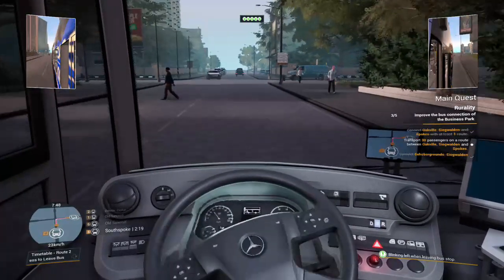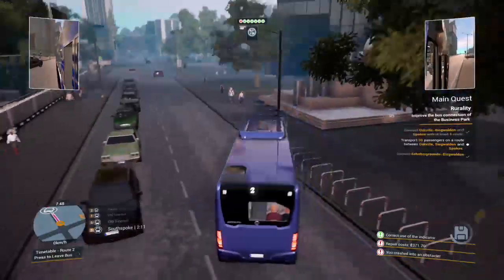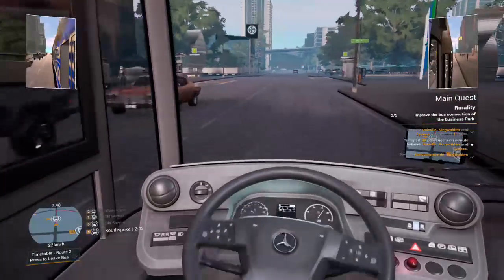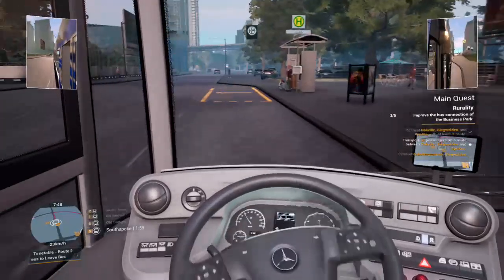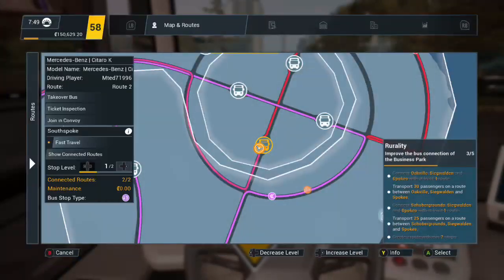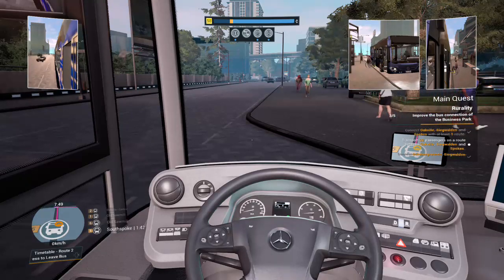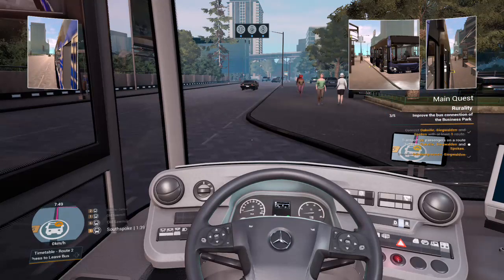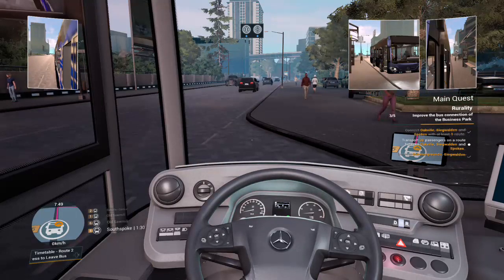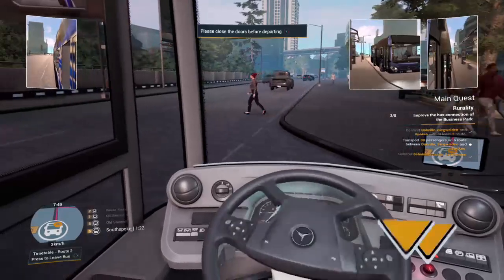South Spoke next. Oh, that's not good — I'll take the crash. Should have taken that slower. Can upgrade this bus stop too — let's upgrade that while we can. Close the map off, close the doors and then we can head off to the Old Sawmill.